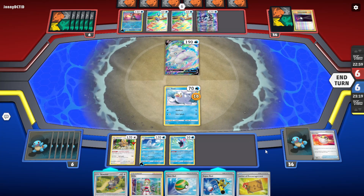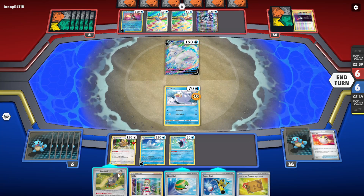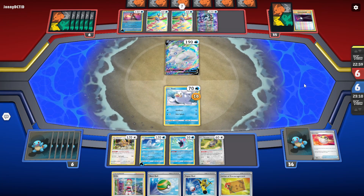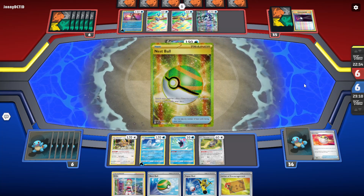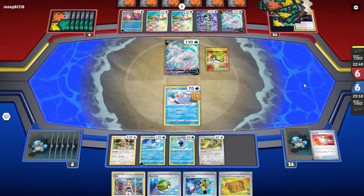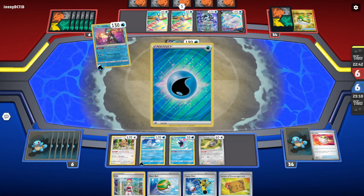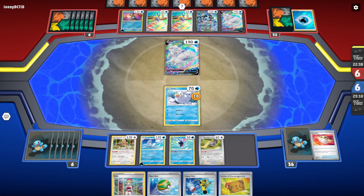Should we bench the Venusaur? Let's just end the turn — I don't want to play too many cards. We should have benched a Bidoof just in case they Boss. It's always safer that way. I don't think we need the Scovette this turn — we should have benched it on the next turn or played the Nest Ball for another Bidoof. Oh well.